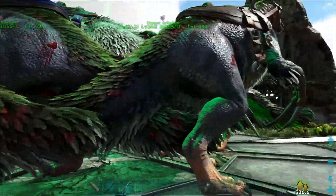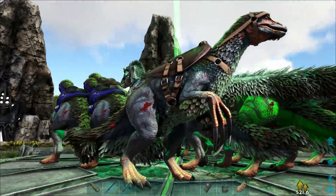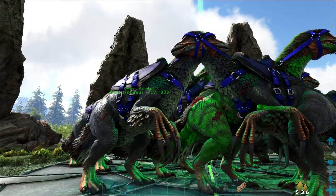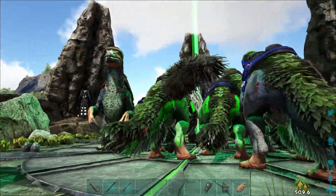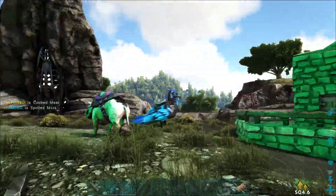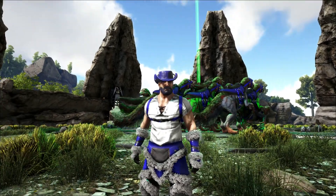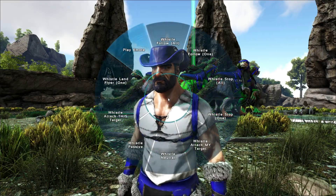In the end we can see that we can defeat the beta Broodmother with a full complement of mate-boosted, primitive-saddled, and perfectly leveled Therizinosauruses, and we did not need sweet veggie cakes. This strategy will unfortunately not work on the alpha Broodmother — that's just a different level of difficulty. I hope you liked the video. If it helped you in any way, please drop a like, stay tuned for more videos, and subscribe. Thank you!